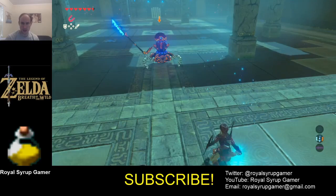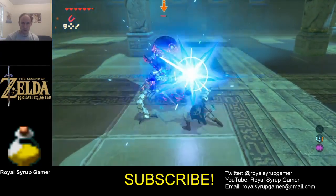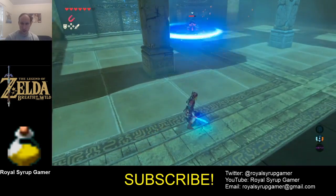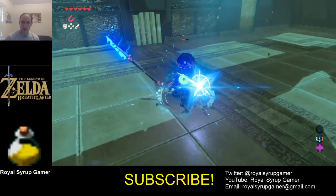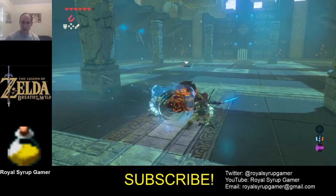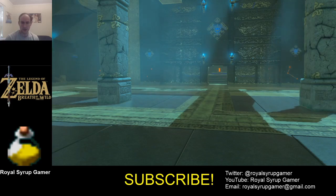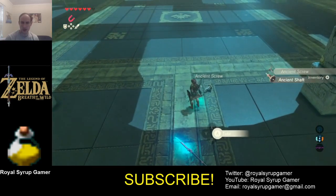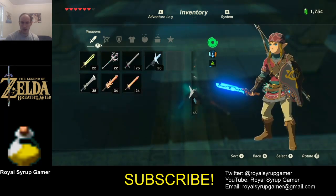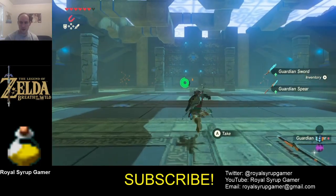It's got a spear — my least favorite thing — but it does not have a shield, which is good. Spears are weak. Attack! There it goes — that was quick. My defense is high enough that the spear doesn't really matter. I'm not going to take it though, it's only worth about 10 hit points — that's not enough for me. I'd rather keep the sword even though it's about to break.